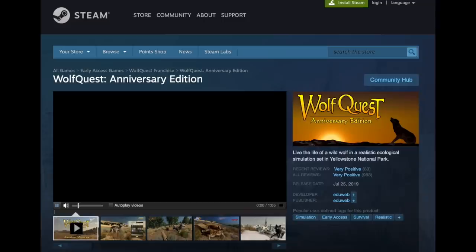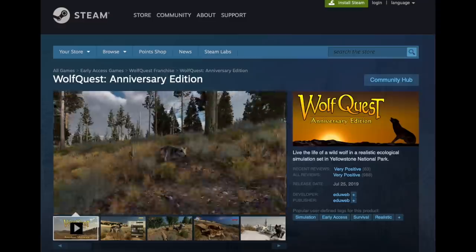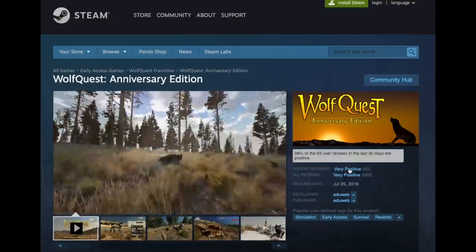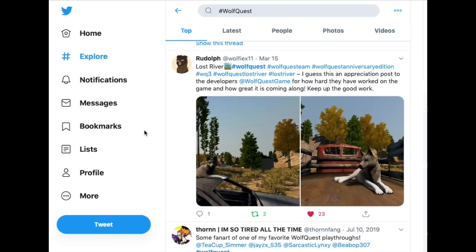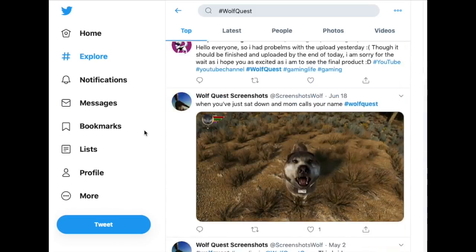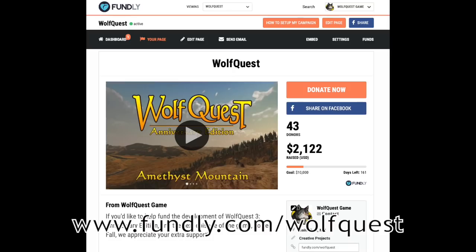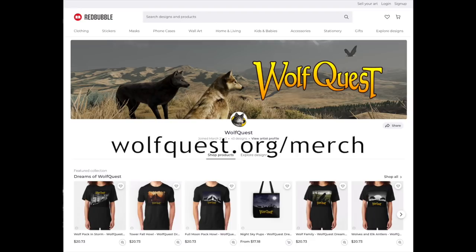A little plug here — sometimes people ask how they can support the game. Buying the game is a great way, and gifting it to a friend via Steam or Itch.io is easy too. Writing reviews on Steam is really important — our review rating is quite high but we'd love more reviews. Spreading the word on social media is always great. If you want to throw some more money at us, we have a donation page on Fundly, and that all goes directly into game development. There's also our merch store with logos, screenshots, and designs on t-shirts, mugs, notebooks, and a huge variety of products — all proceeds also support the game.